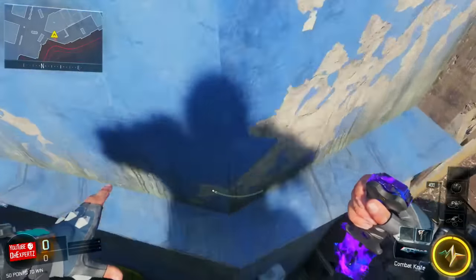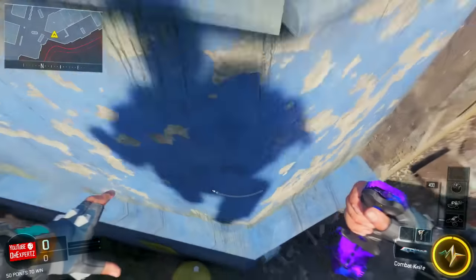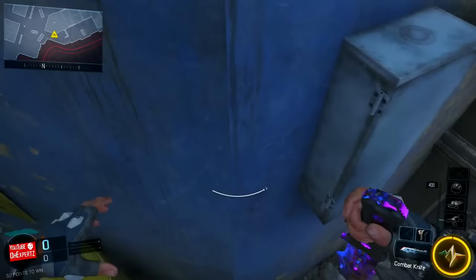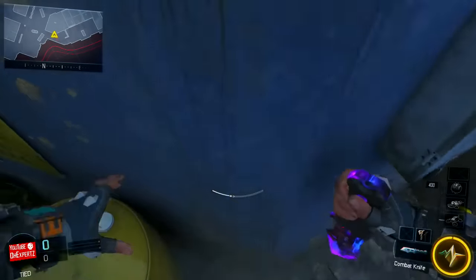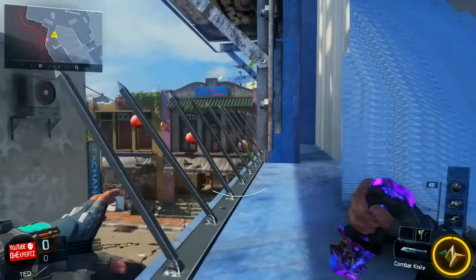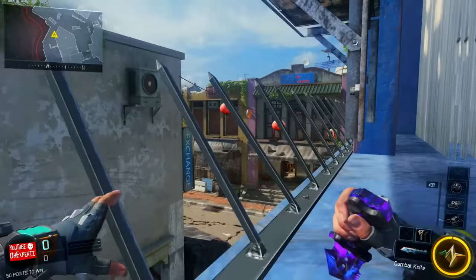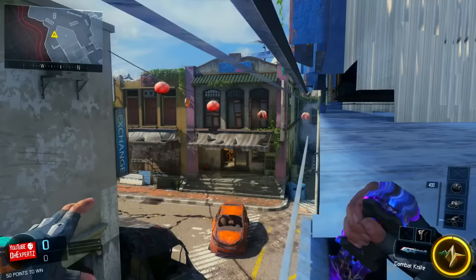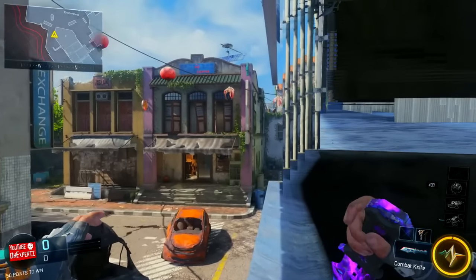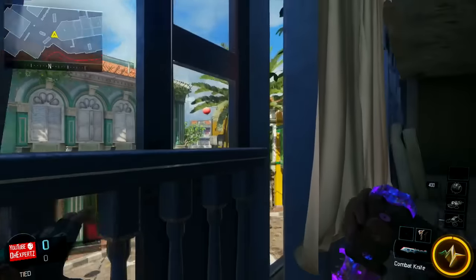You wanna keep jumping until your player mantles on an invisible ledge, and you wanna crouch inside the wall. It might take you a few tries to get inside the glitch, but once you keep practicing and doing it over and over again, it will get easier. Once you get inside the glitch, you want to crouch and move forward. By doing this, you're gonna enter a secret room — crouch, move forward, and it will duck you below the wall a little bit. Keep moving forward until you enter a secret room.